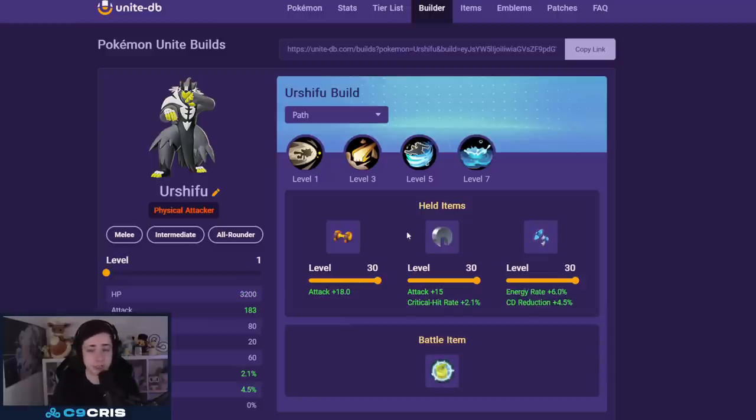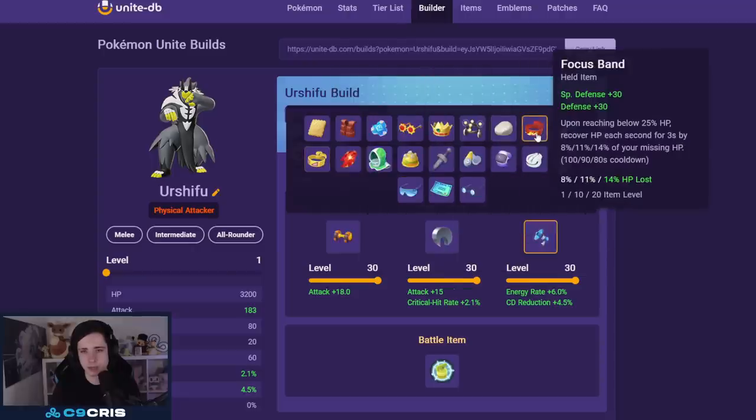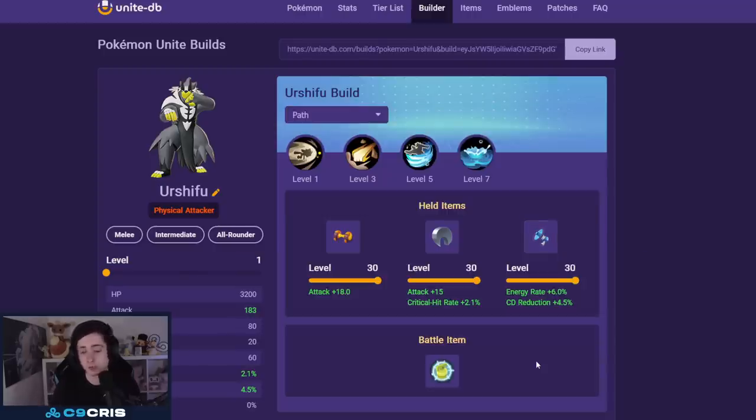For battle item on Single Strike, always Eject Button — we can do Wicked Blow into Eject Button, it's very important. For emblems, six brown and four white with attack and HP focus. For Rapid Strike Urshifu: Attack Weight, Razor Claw, then you have two options — cooldown reduction with Energy Amplifier and black/brown emblems, or a normal build with Muscle Band, Focus Band or Scope Lens with six brown four white emblems. Battle item: always Full Heal.